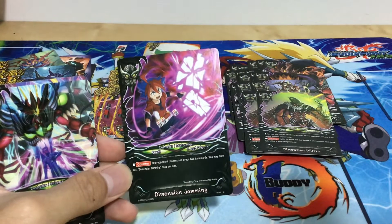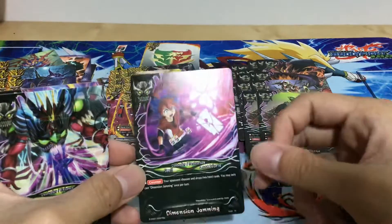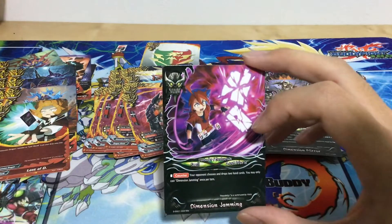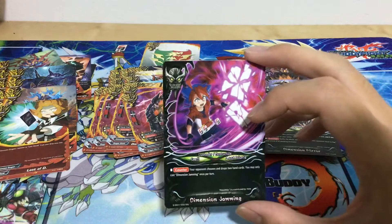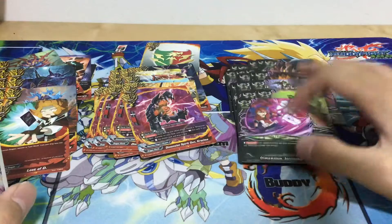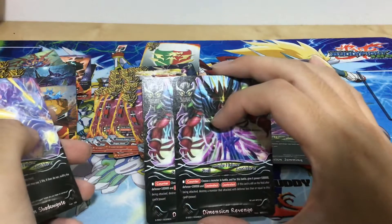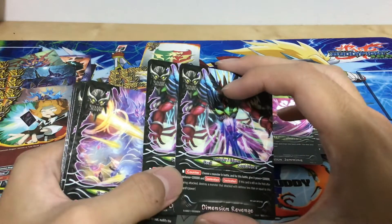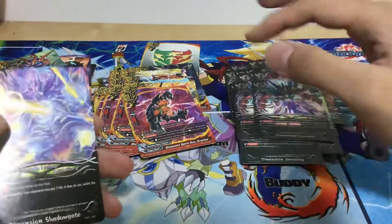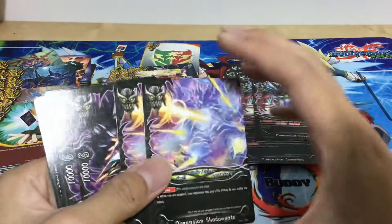I personally love the discard mechanic. God Punk focuses on Dimension Jamming as well — combined with God Punk and the Members Only Card Club Dead Deity, you force your opponent down to one card and every time they draw they discard it, basically limiting their options and giving you a near-guaranteed win. Two copies of Dimension Revenge — 100K power, 100K defense, counter attack — basically Drago Energy on serious steroids.